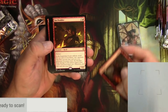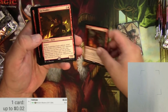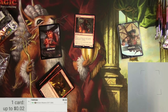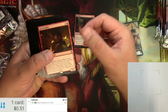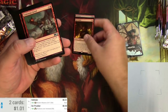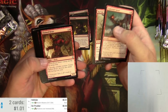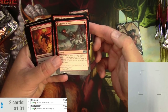In this devilish pack: Hellrider and Sin Prodder. The Hellrider is definitely a bulk rare. Sin Prodder — also not a big one, but there you go. Just going to look through a bunch of devil stuff. Devils like to gain control of other creatures.